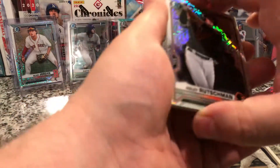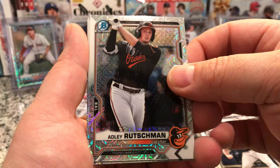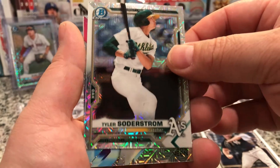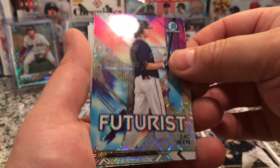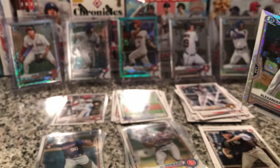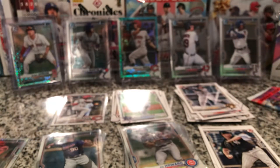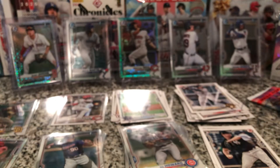I don't think there's a hit in this one. We have an Adley Rutschman, a Tyler Soderstrom, a Zach Veen Futurist not numbered, Mackenzie Gore, and we got one first — Alexander Ramirez. The first goes there, then we got a Mackenzie Gore and a Futurist.